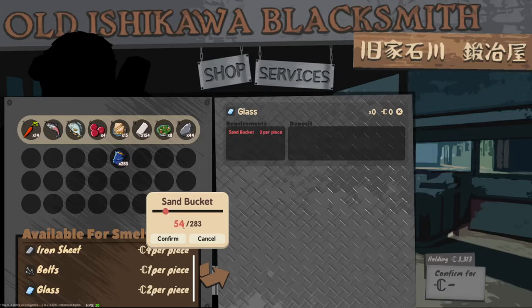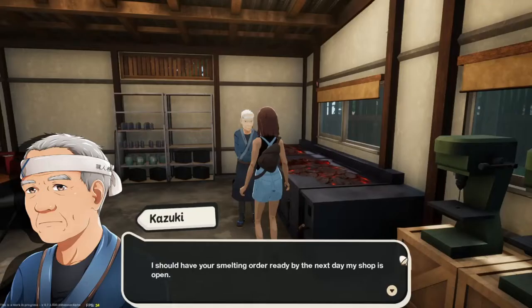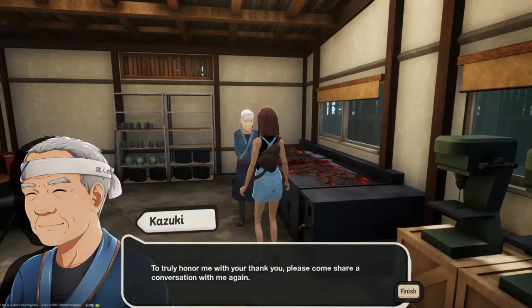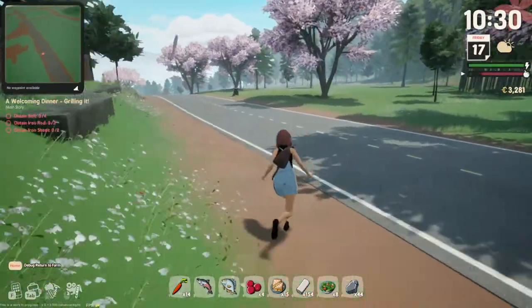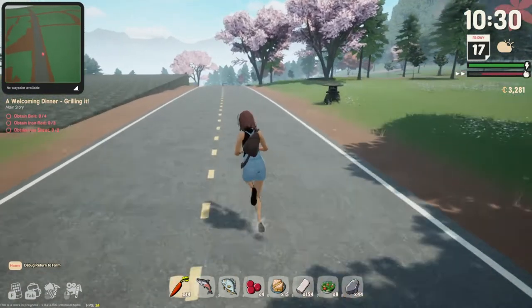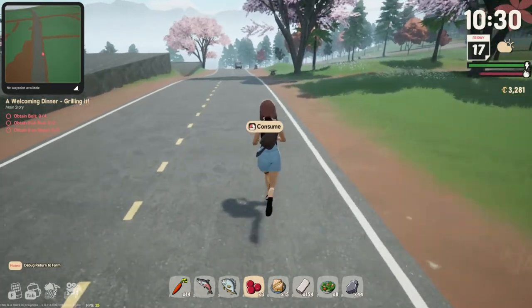I'll put in 50 buckets of sand, give it to him, and he'll tell me when the order should be ready. I'd then stop by tomorrow and pick up my glass. Depending on the next update, they might add furniture — so maybe that wasn't a waste of money.